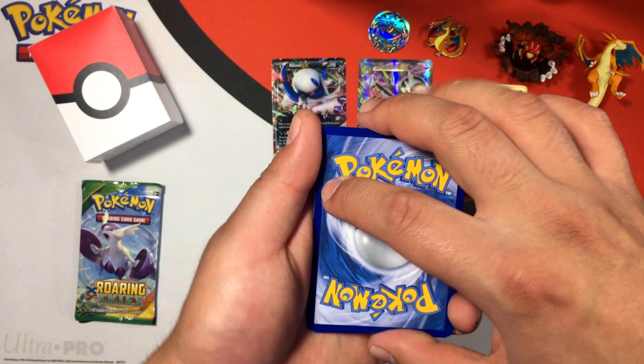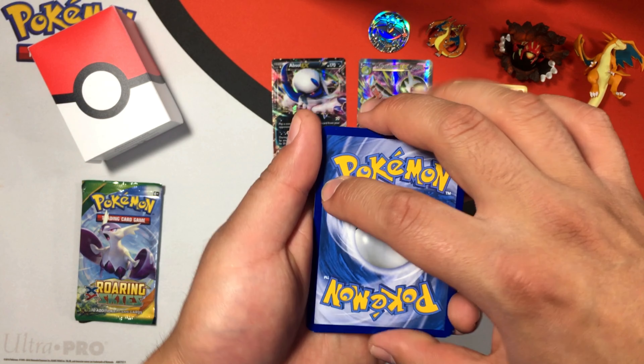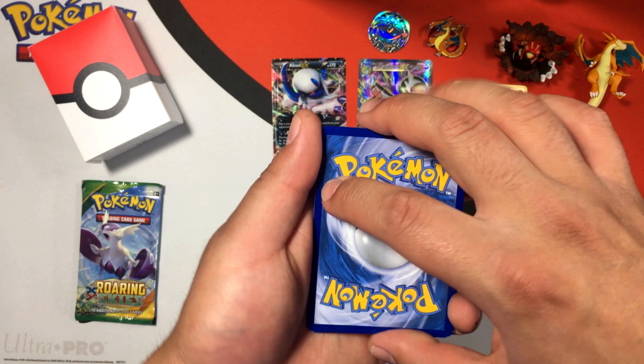Next up is the Phantom Forces XY pack. Hopefully we can get something — we're one for two on ultra rares right now. We got a Boldore, a Kingler, an energy, a Diancie, a Bronzor, a Krabby, a Goomy, a Chansey, a reverse Litleo, and the final card is a regular rare Levanny. Nothing special out of that pack, but let's keep going!